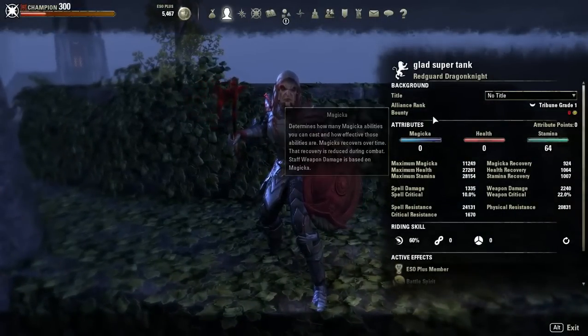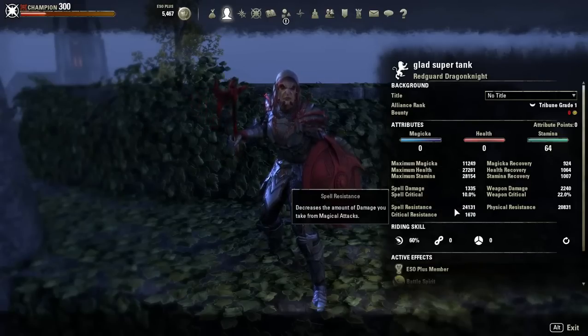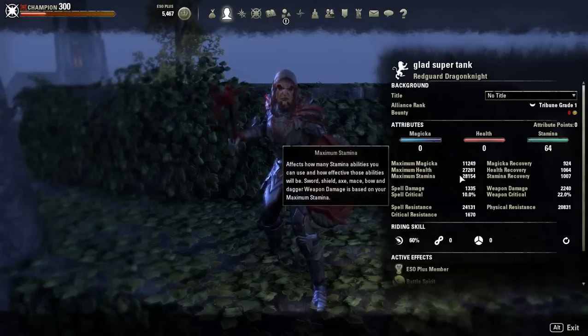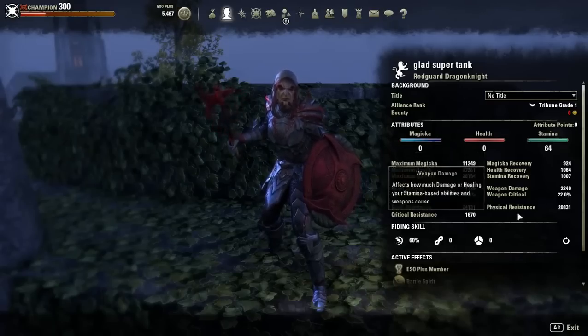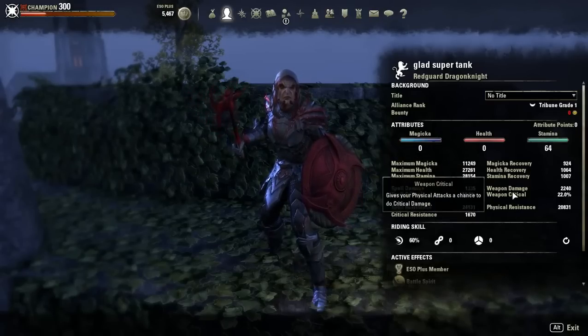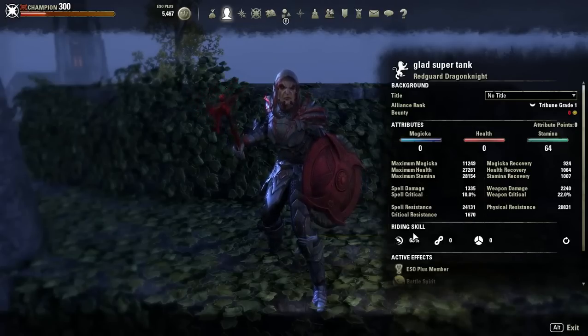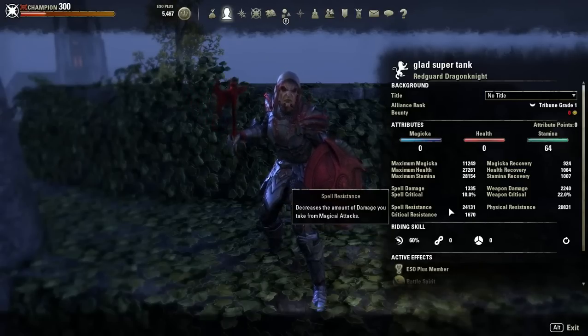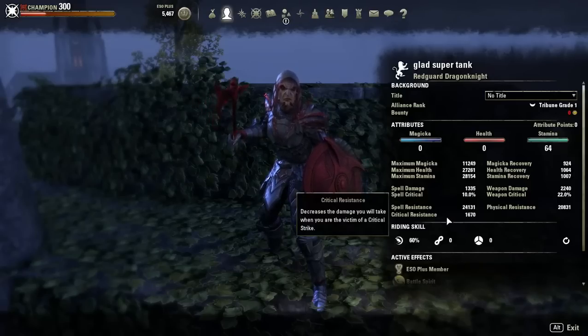So let's get into it. First off, we're a Redguard Dragon Knight. Unbuffed, we have 27k health, 28k max stamina, 1k health recovery, 9k magicka recovery, 1k stamina recovery. We have 2.2k weapon damage, 22% weapon crit, 24k spell resistance, 20k physical resistance, and 1.7k crit resistance.